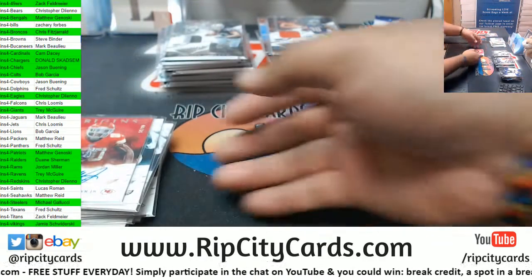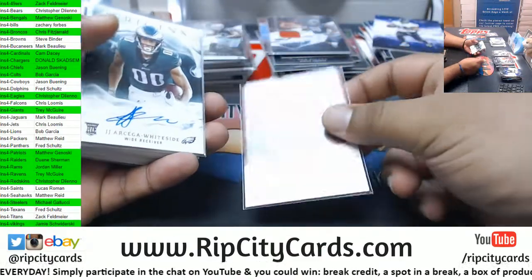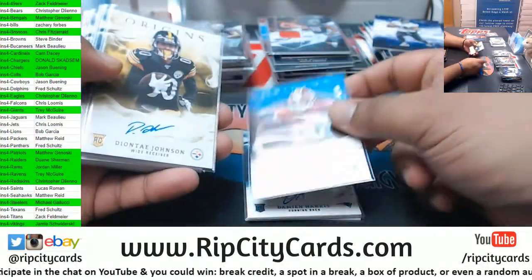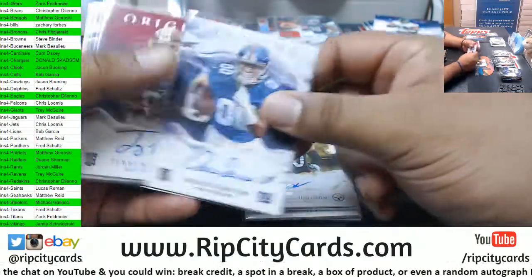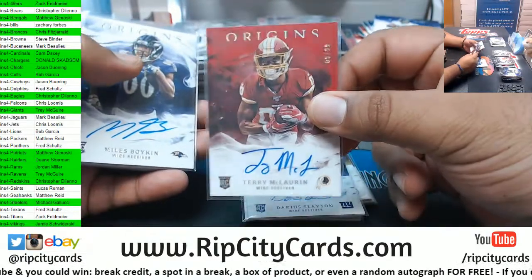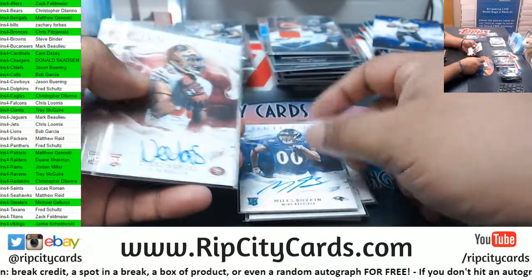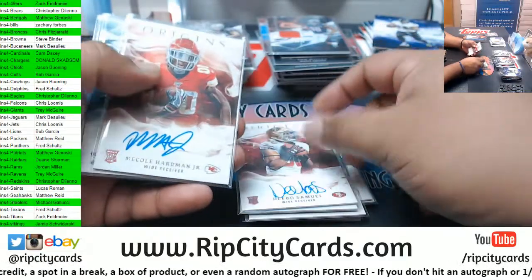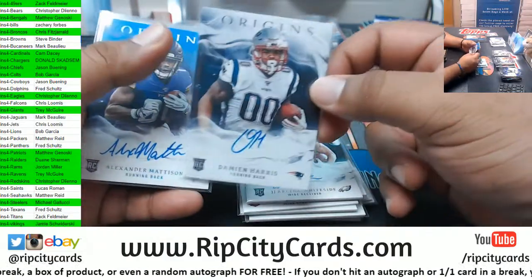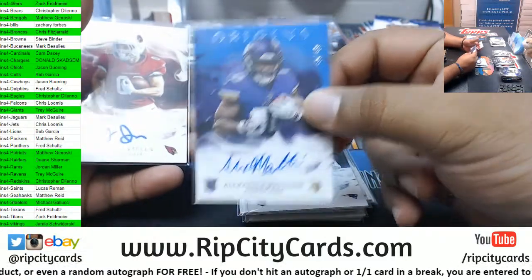Let's recap our autos: Michael Hartman Jr. Chiefs 99, Arcega-Whiteside Eagles, Harris Patriots, Love Redskins 49, Deontay Johnson Steelers, Slayton Giants, McLaurin Redskins 199, Boykin Ravens, Deebo Niners, Hartman Jr. Chiefs again, Whiteside Eagles, Harris Patriots, Madison Vikings 49, Isabella Cardinals.